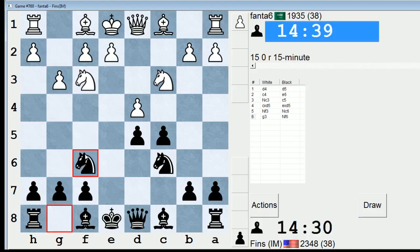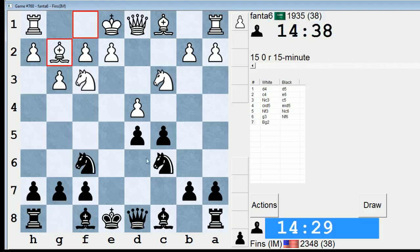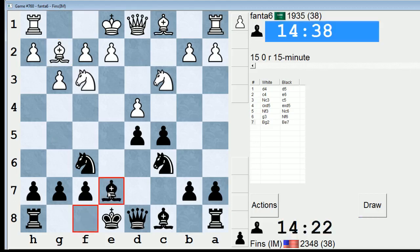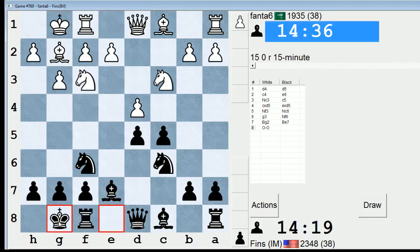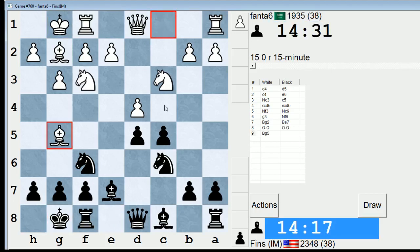It's important for Black to play Nc6 before Nf6 so that White can't jump on an early opportunity to pin that knight on f6. So this is all normal — castle and castle. Now if Bg5, which is the main move, I will play the recommendation, which is pawn to c4. This is recommended in that book by Quality Chess, authored by Jacob Aagaard — I know I'm pronouncing that incorrectly — and Nico Ntirlis, I think, is the co-author.